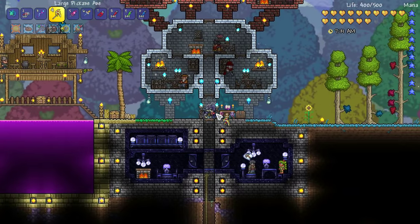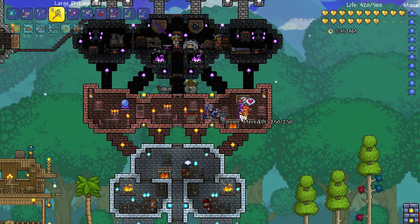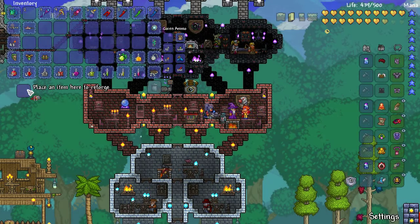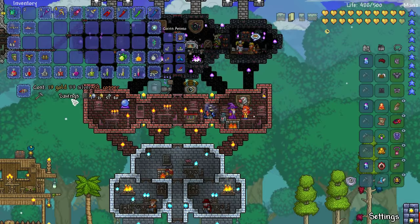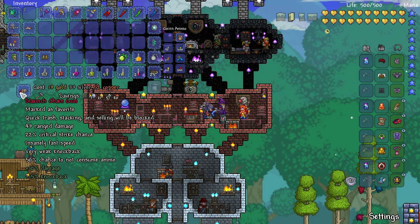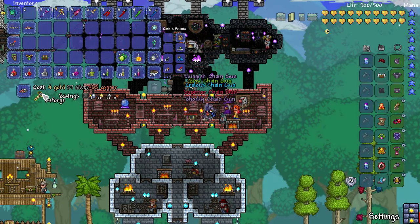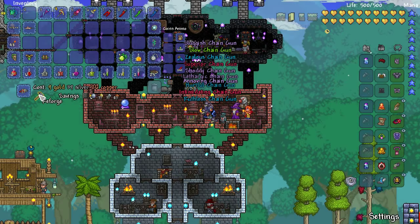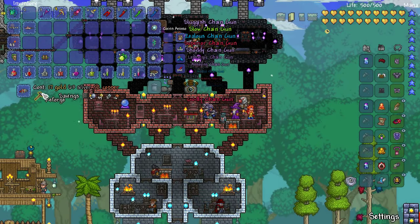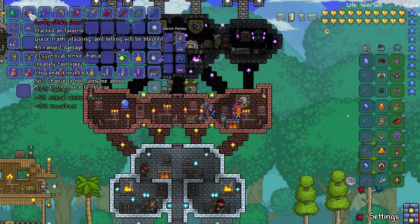Alright, so what I'd like to do first is reforge our weapons. The Goblin's in the — oh actually, a bit of romance. I think it's hinted at in the game that the Mechanic and the Goblin Tinkerer like each other. Okay, so we've got 7 Platinum left. Let's see if we can get some good modifiers. I assume it's Unreal on the Chaingun. Unreal? Okay — Intimidating, no. I'm just looking at the gold price. Well, Godly will probably do for now. That's pretty nice damage.